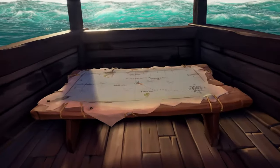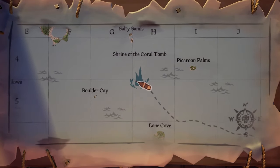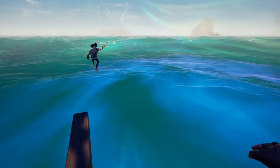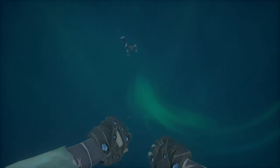The last shrine we are going to cover is the Shrine of the Coral Tomb. Find it on your map, and once you find it, park your ship, jump off, and swim down to this shrine.